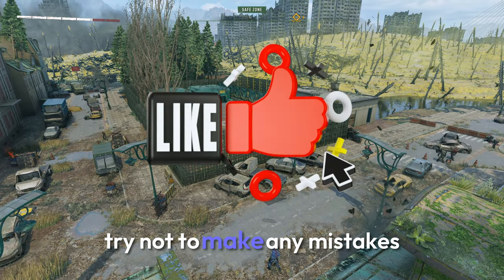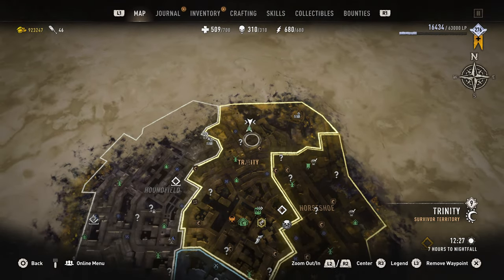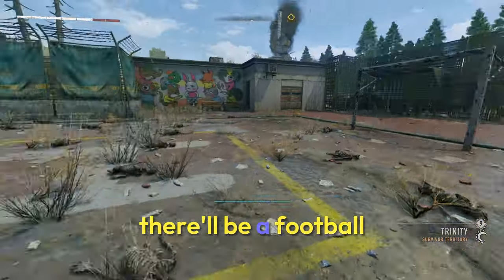It's very time-consuming so try not to make any mistakes. The first step is to come to this location right here. In this location you'll find a goalpost and in front of the goalpost there'll be a football.